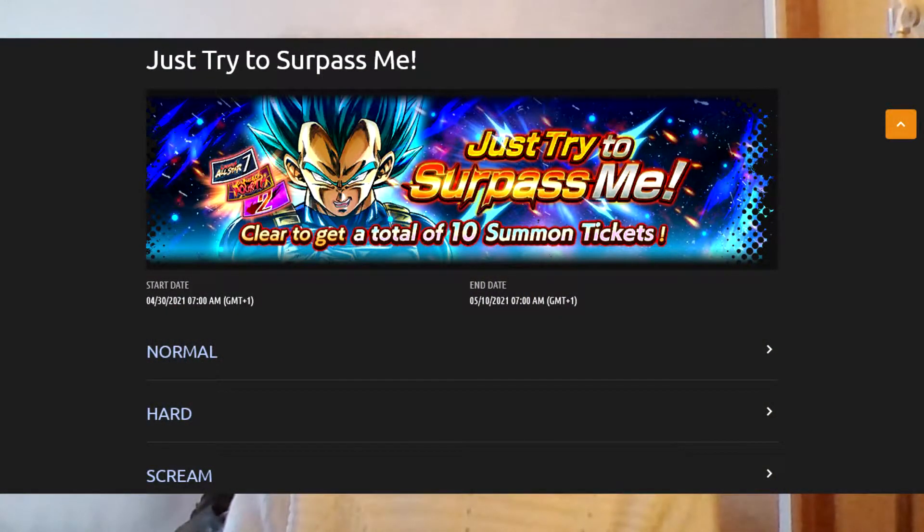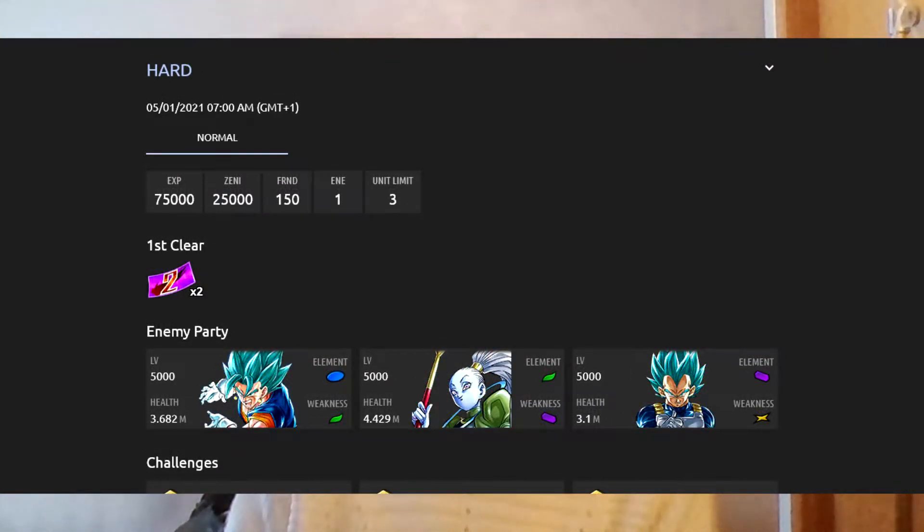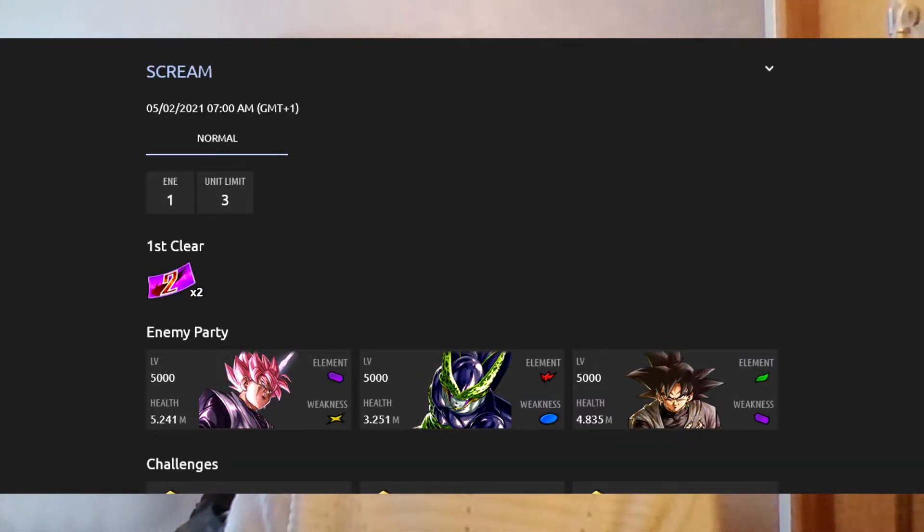The events that aren't new but are making a return: it's 'Try and Surpass Me.' Normal mode is against the OG Holy Trinity — Bardock, Gogeta and Broly. Hard is against Super Saiyan God Super Saiyan Vegeta, Vados and Super Saiyan God Super Saiyan Vegeta. And finally, on Extreme mode, it's against Rose Goku Black, Perfect Form Cell and Goku Black.